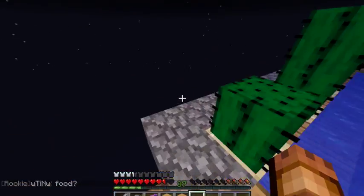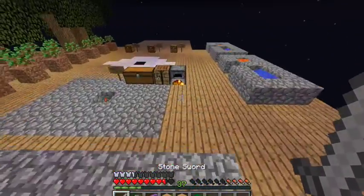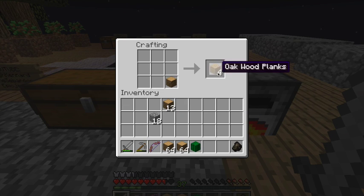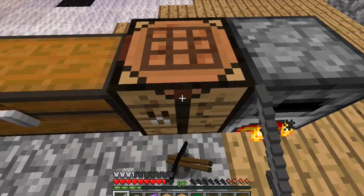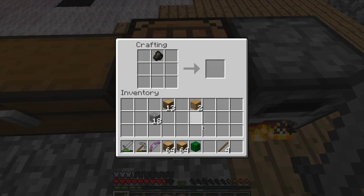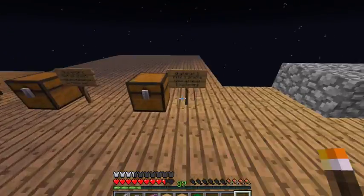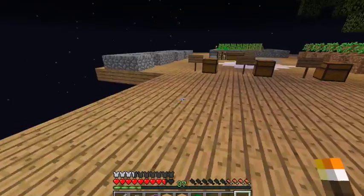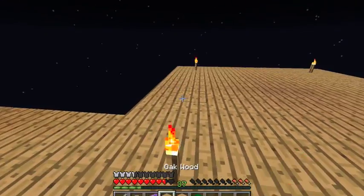Oh, the cactus has grown. Now, we must extract the cactus top from the cactus bottom. I need to make some sticks. I threw it back on the ground. There we go. And then we put a torch right here, torch here, torch here, torch here.